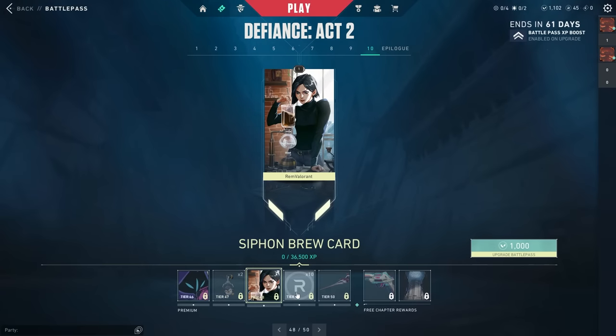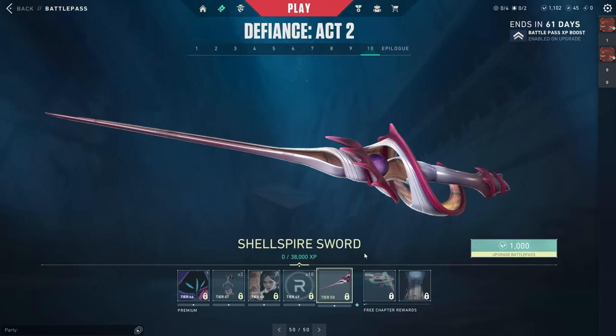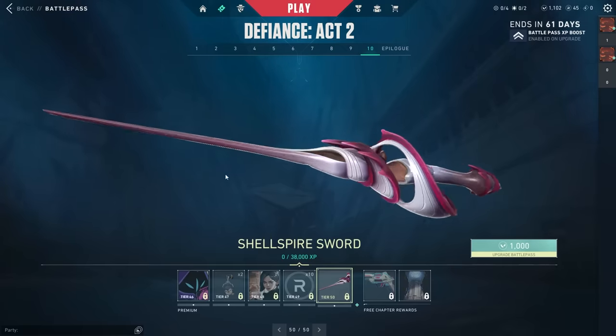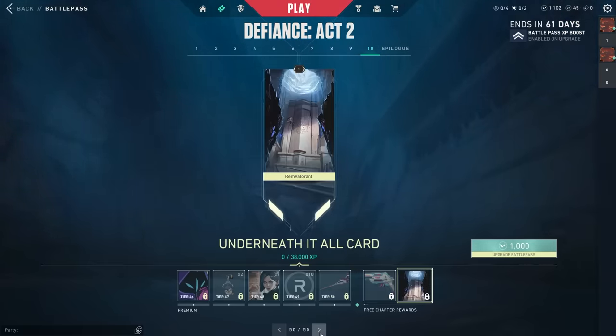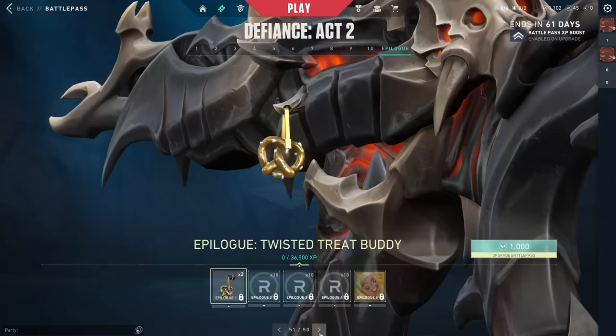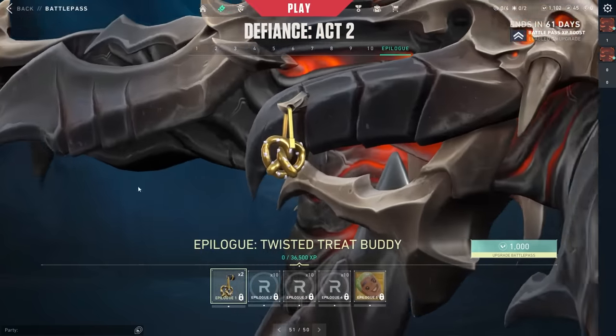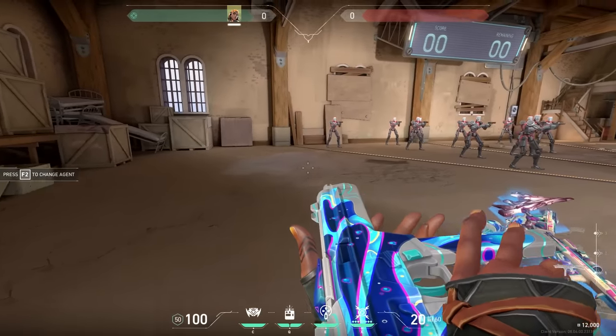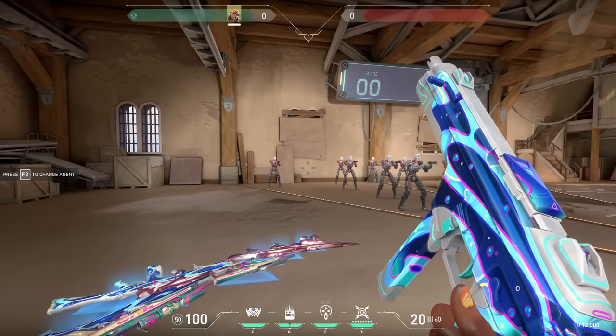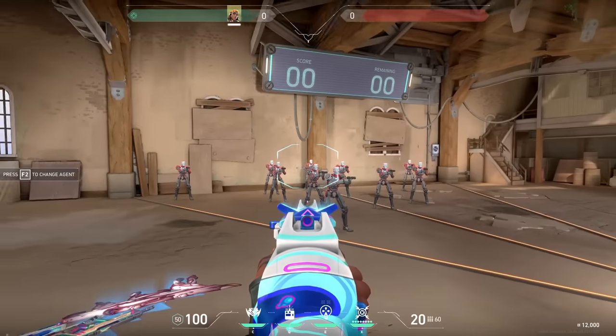We got Omen knitting, which is pretty funny, the Claw Tactics buddy, what might be Viper making a coffee, 10 Radianite, the Shell Spire Sword, the Retro Wave Sheriff, the Underneath It All player card, the Twisted Treat buddy, 30 more Radianite, and the Golden Valsicles card.